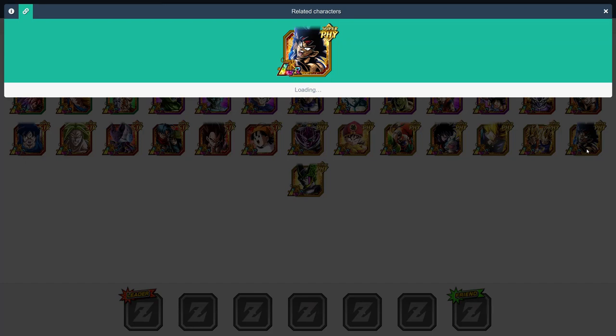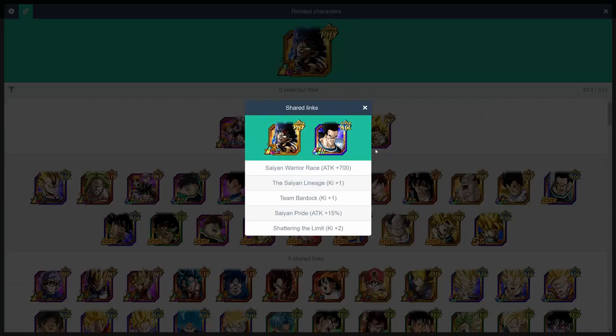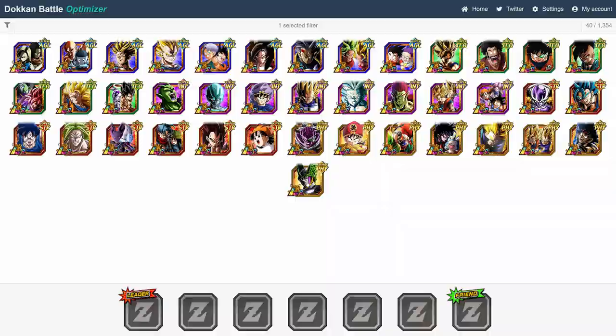Here we have LR Bardock. His best linking partner, without a question, is AGL Tora. Not only do they give each other plus 4 ki and plus 15% attack, Tora also gives an additional plus 3 ki and plus 30% attack with his passive. Of course, any of the other Team Bardock units will work as well.